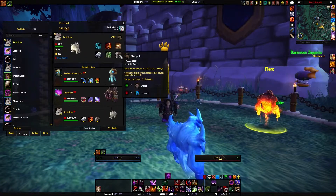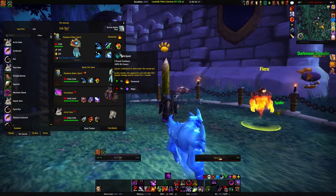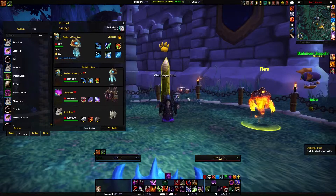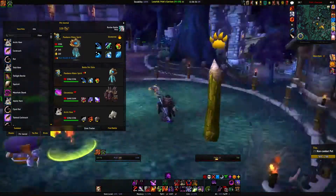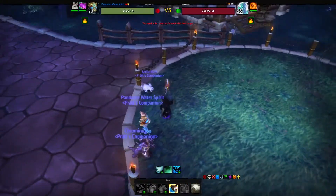With the Pandaren Water Spirit we usually have Geyser and Whirlpool to set things up, but in this case we're actually going to use Dive instead, just to take care of Mr. Tears. Let's get this party started.